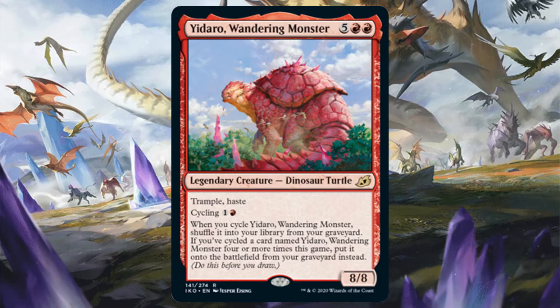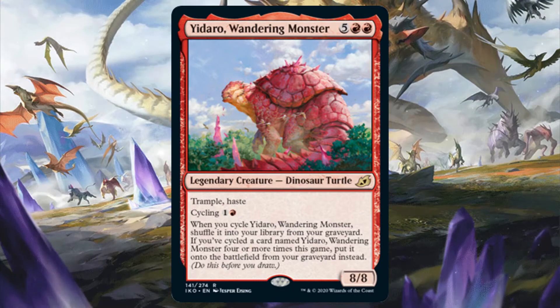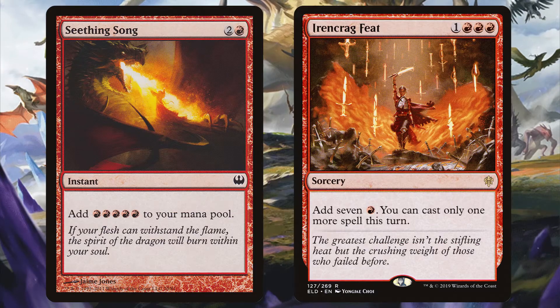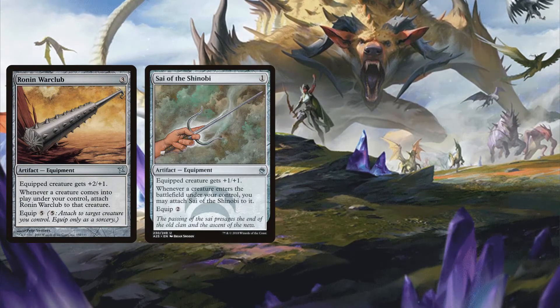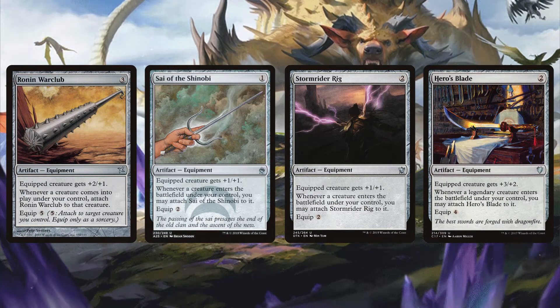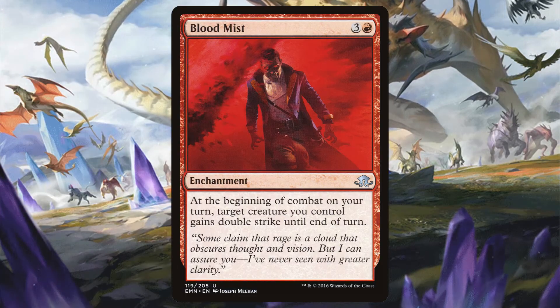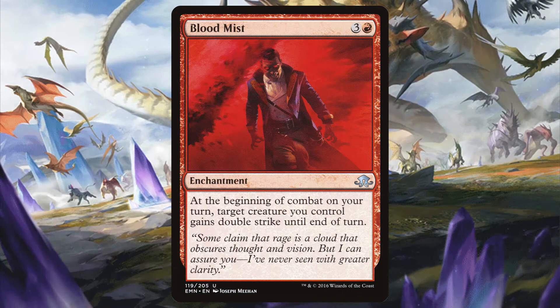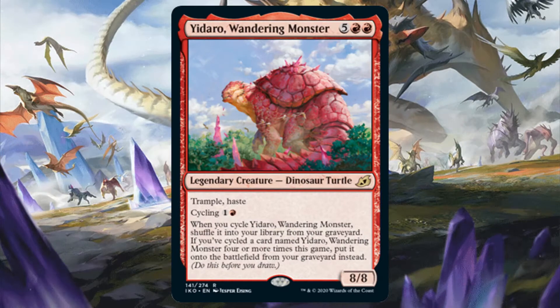As for Yidaro, you won't be able to take advantage of its cycling ability from the command zone. That being said, it is an 8-8 with Trample and Haste for 7 mana. With enough rituals like Seething Song or Iron Craw Feet, you can cast it much earlier. Once on the battlefield, it could do a ton of damage since it's a 3 turn clock. You can also get Ronin War Club, Psy of the Shinobi, Stormrider Wig, and Hero's Blade onto the battlefield before you cast Yidaro so that they automatically attach to him and make him even larger. You could even add Blood Mist to give Yidaro double strike when you attack with it the turn it hits the battlefield, making it very possible to one-shot an opponent the moment it enters the battlefield — giving a whole new meaning to hit the ground running.